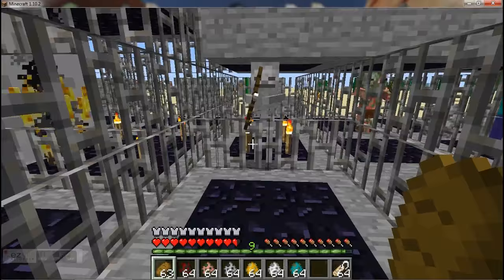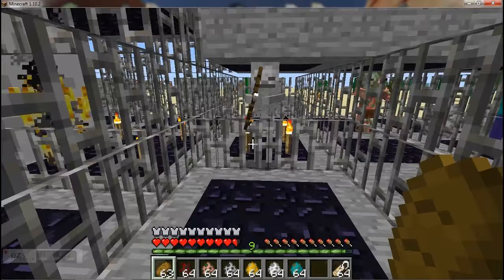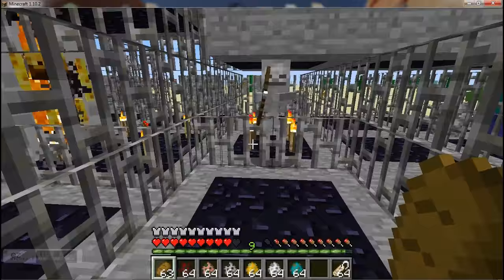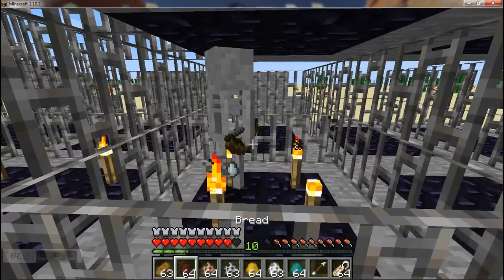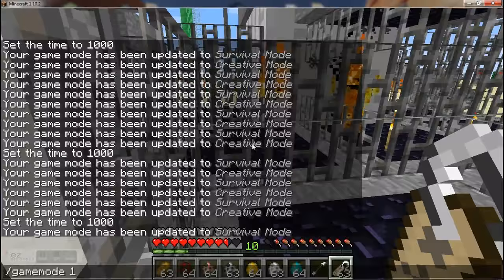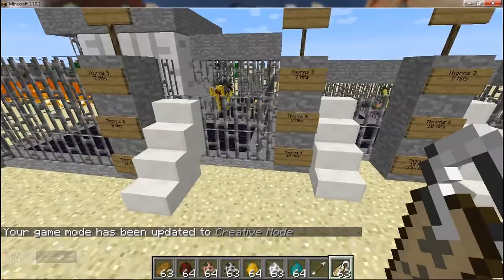Here we can see it's taken 2, 3, 4, 5, 6, 7, 8 hits to kill that mob. But because it's not a definite amount every time you get hit that the other mob takes, you have to conduct an average to get a rough value. That's what I've done.